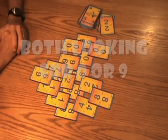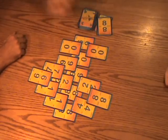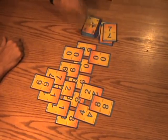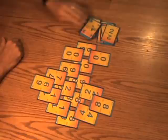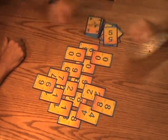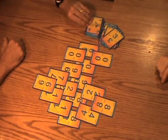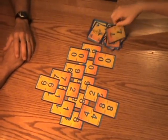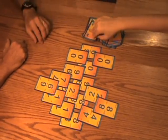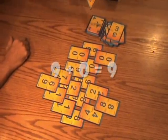Now we're both in a situation where we're looking for a nine — she has a nine here and I have a nine here, or a zero. So we may be drawing through the deck looking for the nine, which may be way down in the deck, but it does make the play go very fast as we each look for the nine. Whoever gets the nine first is going to be pretty lucky. It's buried in there.